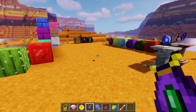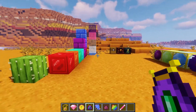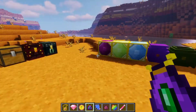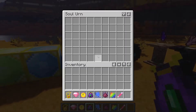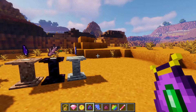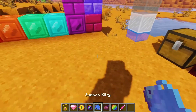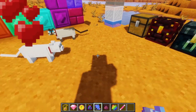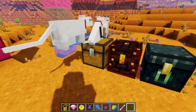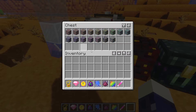The next mod adds something the game has been lacking for a while: gemstones. With over 16 new gemstones to find and collect, Silent's Gems expands the gems part of Minecraft by a lot. The gems are actually useful, coming in every single color and being craftable into lots of different blocks like gemstone glass. An amazing add-on for it is the Silent Gear mod, which lets you turn those gems into gear like tools and weapons.